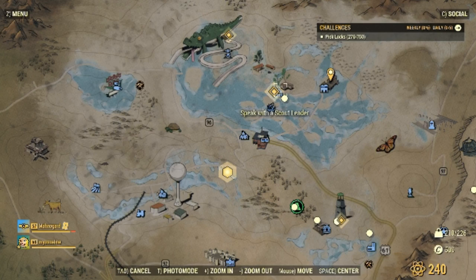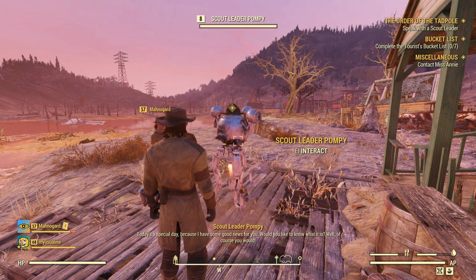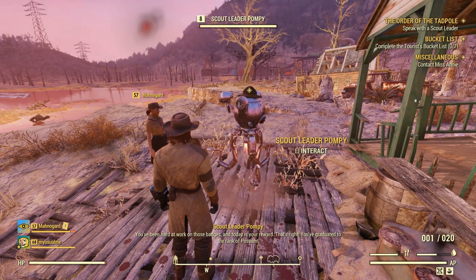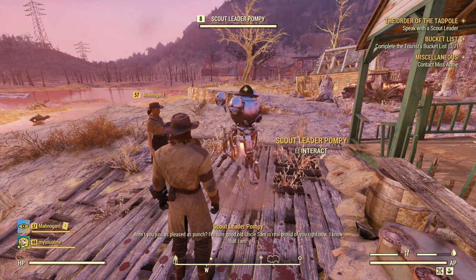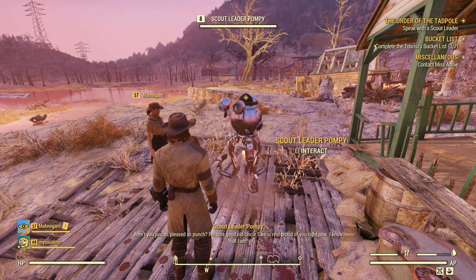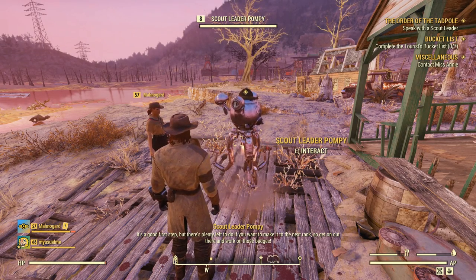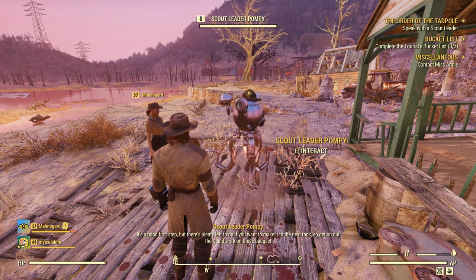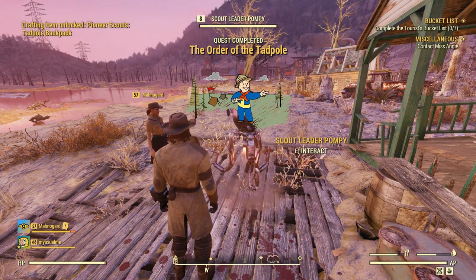Once you've finished those three quests, go back to the camp and speak to Scout Leader Pompey. I left a little speech in here because I think it's just cute as hell. After that we'll talk about the backpack. You've graduated to the rank of Possum - aren't you just as pleased as Punch? I'm sure good old Uncle Sam is real proud of you right now. Get on out there and work on those badges. We got a backpack! Standard backpack unlocked. Oh, it's a crafting item, and we got a Tadpole backpack.